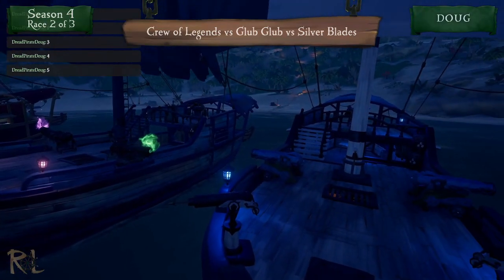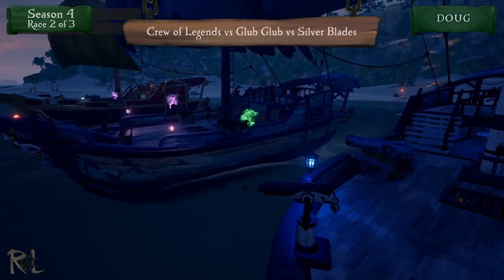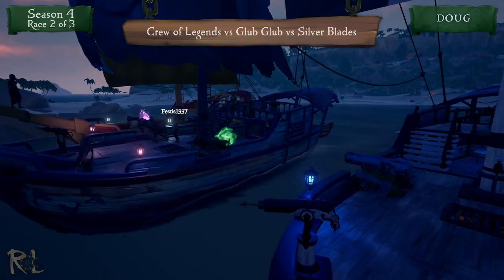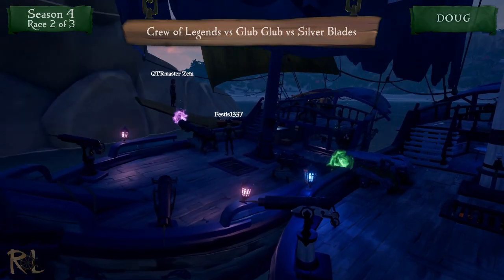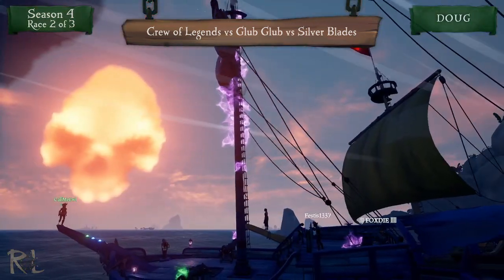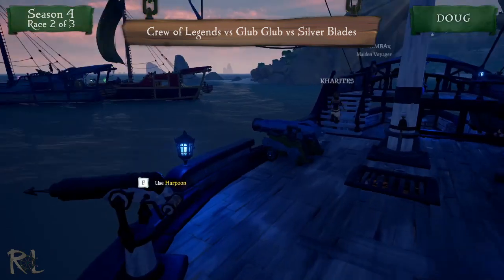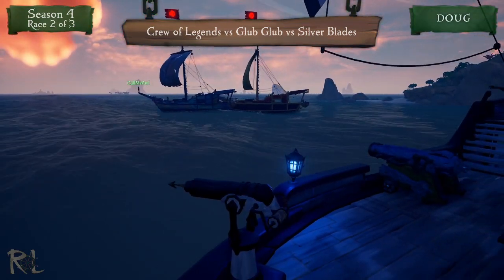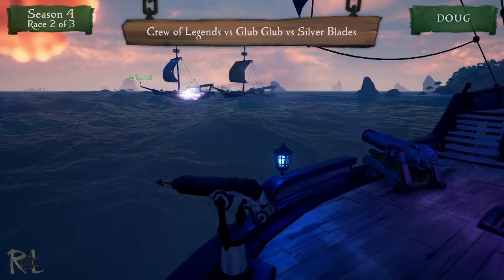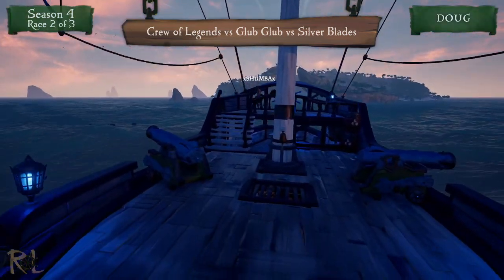Anchors are going up on all three ships. We're going to see a little bit of a different start — they're not going to be allowed to fire cursed cannonballs until they are out of the bay. We've definitely got some ramming going on, epic music is going, and we've seen our first cursed cannonball fired. That was a rigging ball that hit both ships at the same time — that's fantastic.